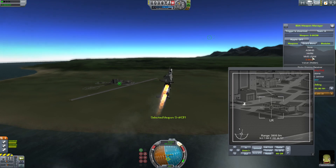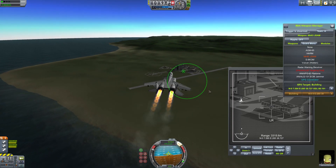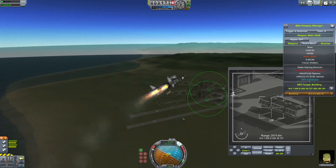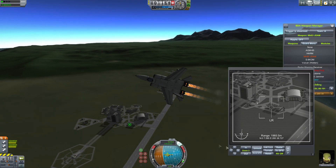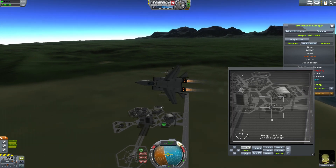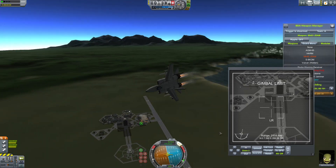So now with the JDAM selected, just fly over it, and when it's about in the middle of the circle, just drop it. There's a good hit.